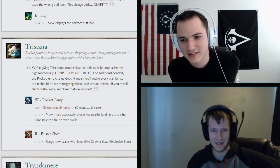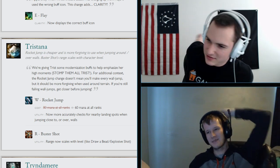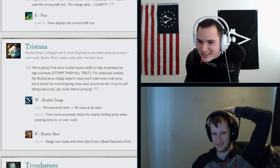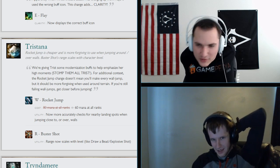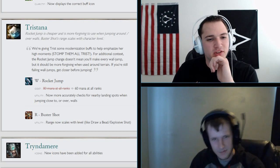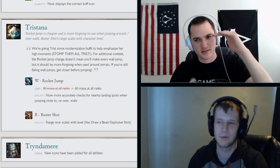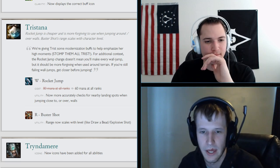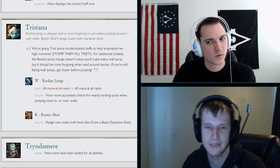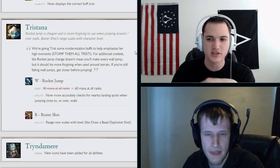Tristana has been very weak for a long time and these are small tweaks. They previously gave her an attack speed bonus on her E which most people don't even put a point in until they have to. The challenge is if you give Tristana AD ratios she'll just destroy the game — you pick her and automatically win. So they have to bring her up slowly without making her absurd.